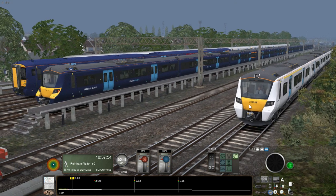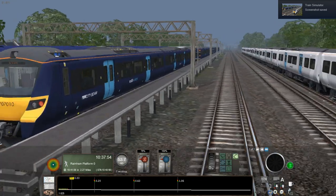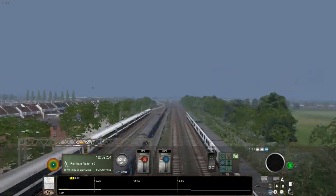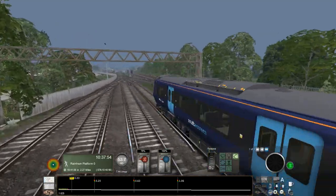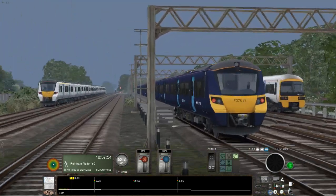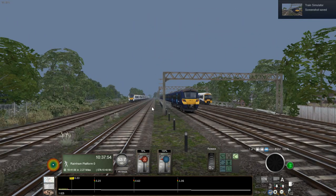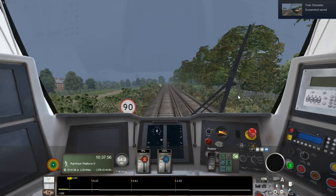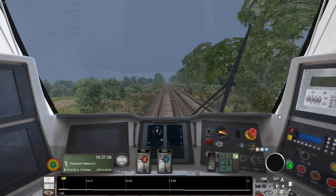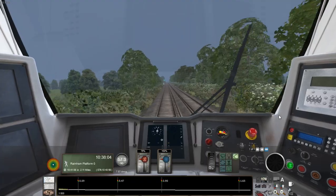These 707s are, as you can tell, very similar to the 700s, but the 707s are only 5 car units, and their services are very different from the Thameslink system. In some ways I like how these units look so much like each other despite being very different. And of course you can't have the 717 here because they're up in North London running from Moorgate to Welwyn Garden City and onto the Hertford Loop.